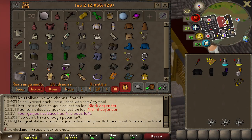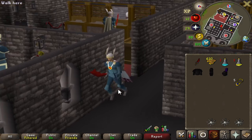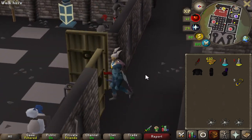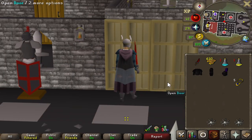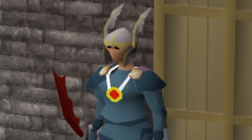And there is the Neitiznot helm — no more running around in initiate hell. I don't even have proselyte yet, that's pretty bad. I need to do Slug Menace, but we don't have to worry about that anymore. The Neitiznot helm can be equipped now.